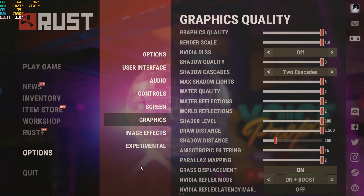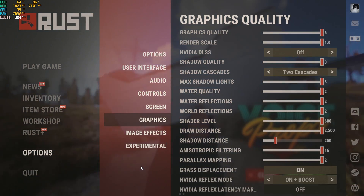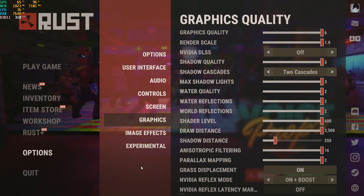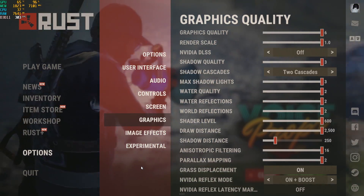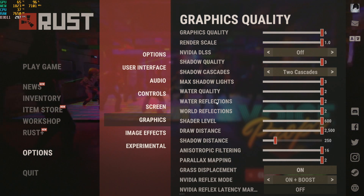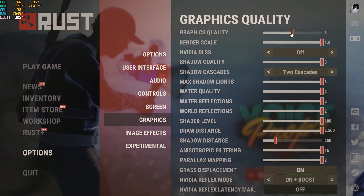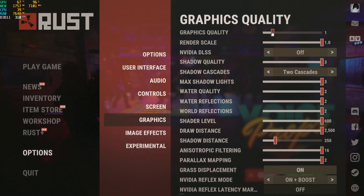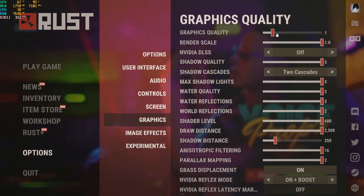Let's jump into the graphics settings. A lot of people confuse themselves trying to overpower the graphics for better visuals with a very low-end graphics card — you're not going to get it. Rust is very demanding on the CPU, RAM, and graphics card. I'm rocking the RTX 2060 with six gigs of VRAM, so my settings are fine. If you have less than six gigs, I highly recommend lowering this — four-gig cards should go between two or three; lower than that, go to one or zero.